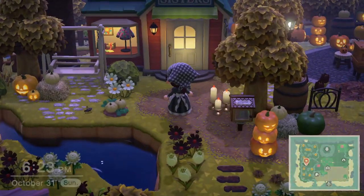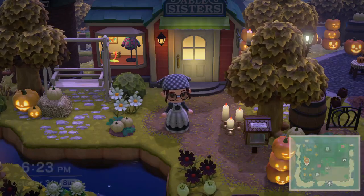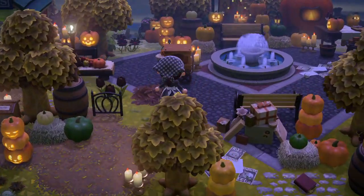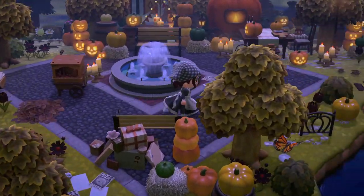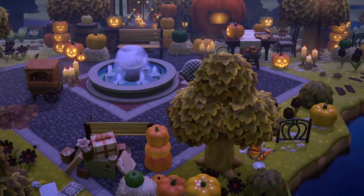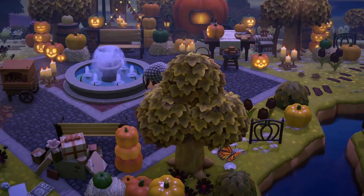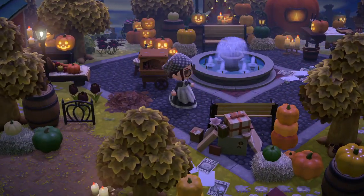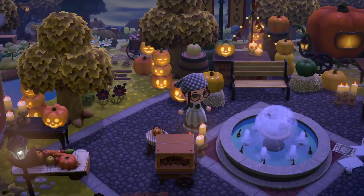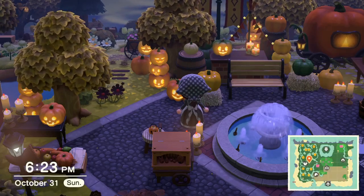I wanted Able Sisters to be super casual and just included in what's around it, not a super focal point. I knew I wanted to have a big plaza section right next to it, in the middle of all my villager houses. I have a pumpkin carving area here and a cute plaza area with a fountain in the middle. I like this back section with the layering of the festival stuff, the pumpkin carriage, and all the other pumpkins.